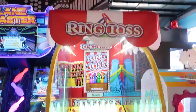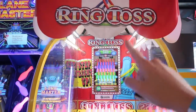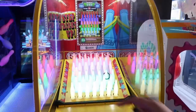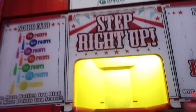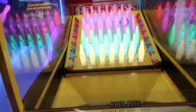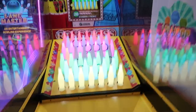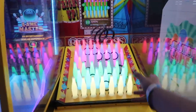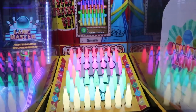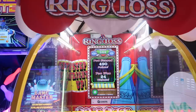Next game we're playing is ring toss. Basically you want to try to get as many rings on the bomb as possible — if you score 600 points you get a bonus of 500 tickets. I think the higher up you go, the more points. We got two blues doing pretty decent... oh, we got a red! Time's up. I got 490 points — really close to the bonus, which was 544.